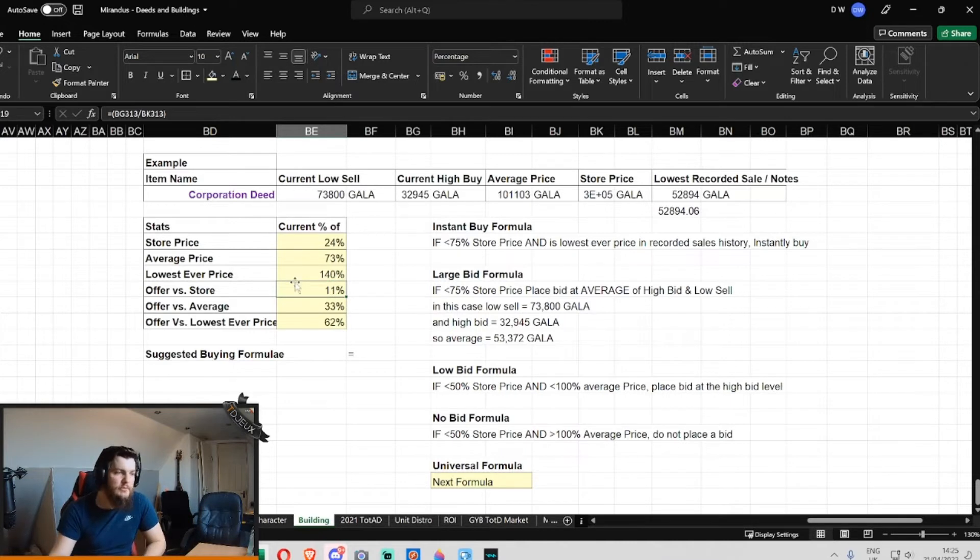This same example will be used in the Mirandus buildings. So what about the offers? The current offer is 32,945 Gala — that equates to a 90% discount on the store, that's only 11% of the store price. Versus the average price — what it sold for on average throughout its recorded history — the current offer is only one third the price of the average price, so that's 67% off. And the lowest ever recorded price was 52,000 Gala, so obviously 32,000 would be even lower.